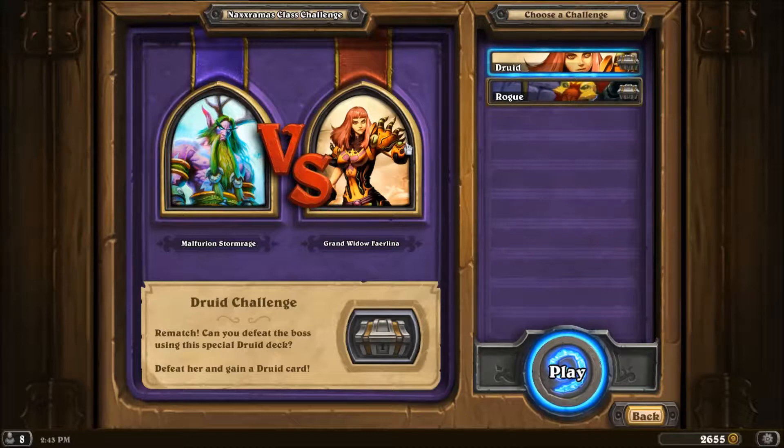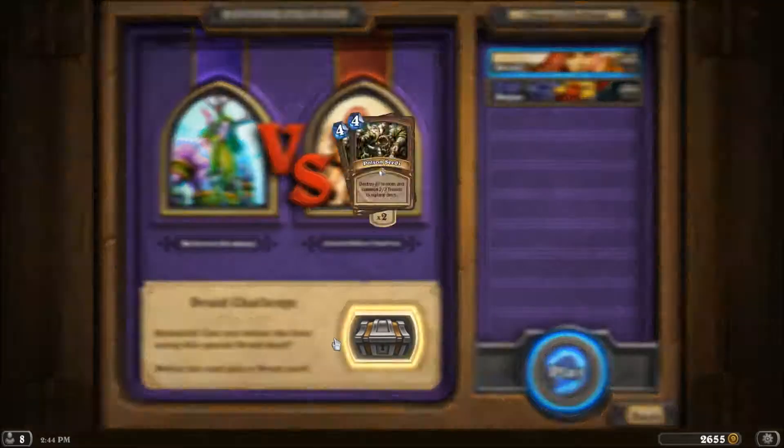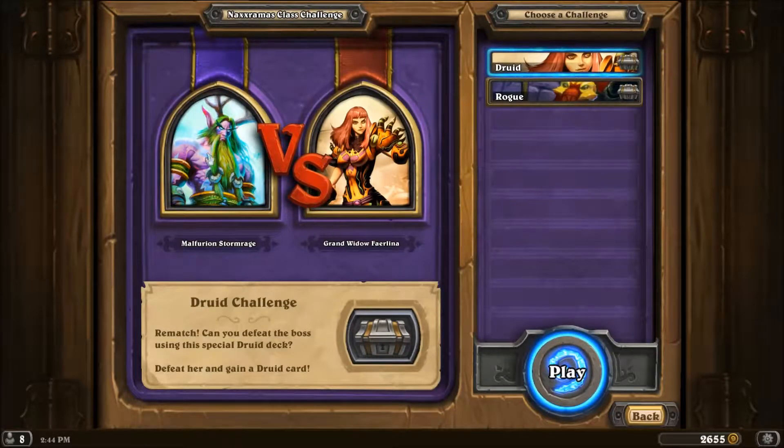The way the class challenges work is you use a pre-assigned deck. I thought that was a 5-cost card previously, but okay. I really like the way Poison Seeds work, so if I manage to beat this, hopefully I will. The class challenges use a pre-assigned deck — you can't use something of your own creation — and this is the first time I'm trying this, so I may lose.